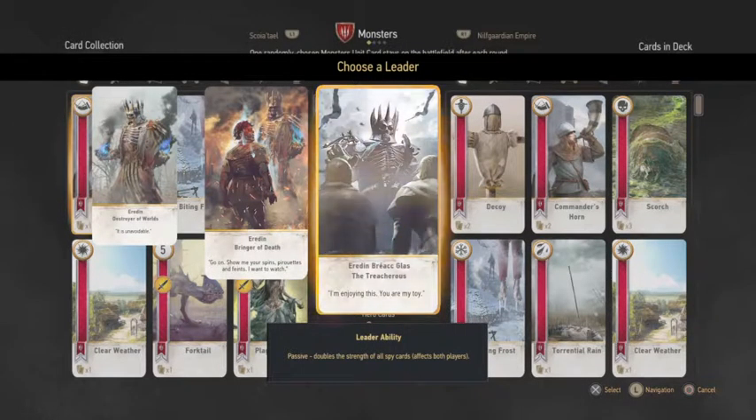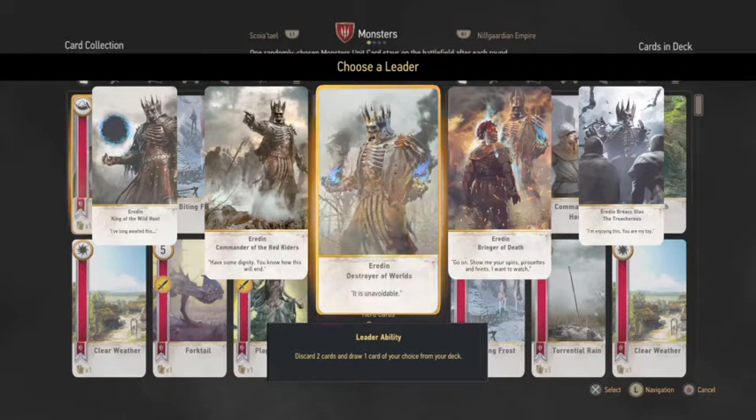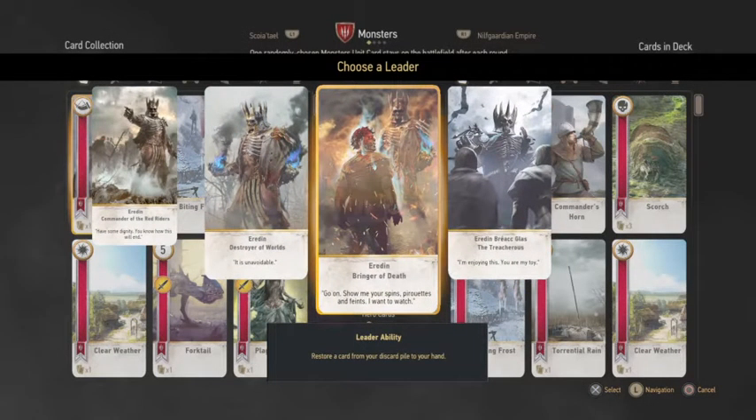The spy-doubling ability is fun if you're playing against someone who uses spies, but it's very situational. Bringer of Death is a great ability — it lets you manipulate the battlefield by bringing cards back to your hand, effectively drawing a turn and prolonging the game. It also recovers a powerful card you played previously. The discard-two-draw-one ability is really only useful if you had a bad hand — it's not a great ability overall. Right now the leader in the clubhouse is Bringer of Death.